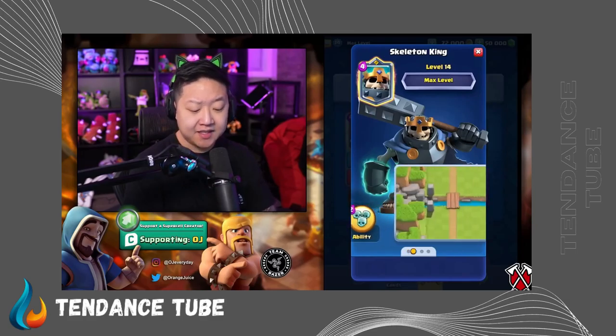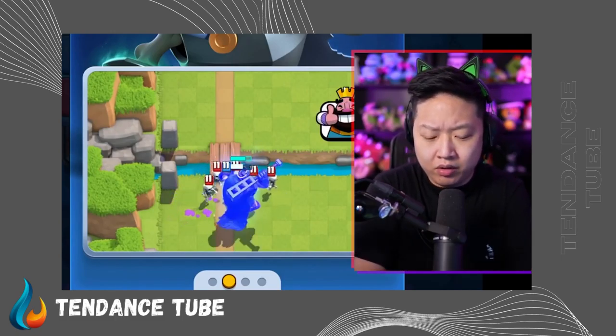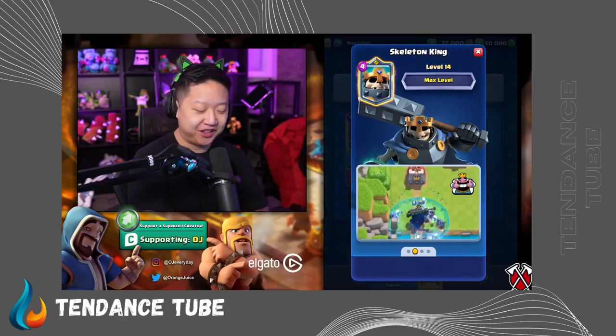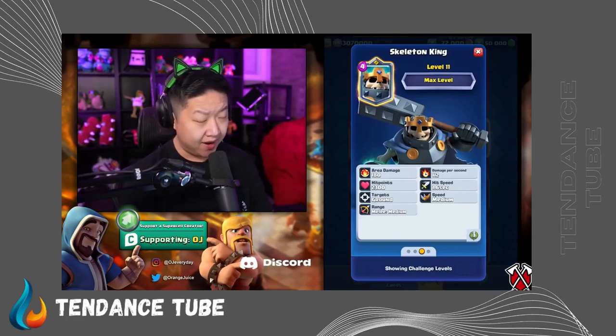8-second cooldown, and it costs one extra elixir to activate. The Skeleton King costs 4 elixir to drop, 2 elixir to activate his ability with a 20-second cooldown for a maximum of 20 skeletons. That's like a graveyard, and he gets skeletons from units that die and it charges up his skeleton meter. Casting it right at the bridge too — tanks everything kind of like a graveyard. I think he's gonna go well in bait. He's a tanky boy.